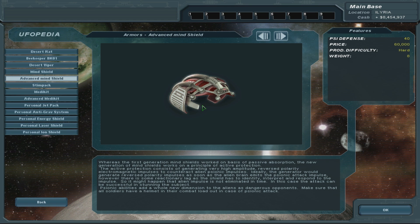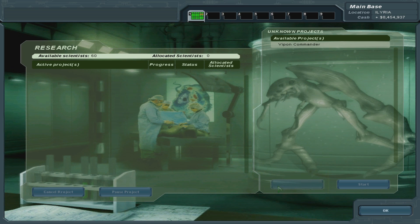Whereas the first generation mind shields worked on the basis of passive absorption, the new generation works on a principle of active protection. The active protection consists of generating very high amplitude, reversed polarity electromagnetic impulses to counteract alien psionic impulses. Ideally the generator would generate reversed polarity impulses as soon as the alien brain emits the psionic attack impulse. However, there is some reactionary lag as the shield has to identify, interpret, and respond to the impulse, so it might happen that the alien impulse is not eliminated in time. I like the reversed polarity - it's just inverted phase, really. Like a balanced audio cable.